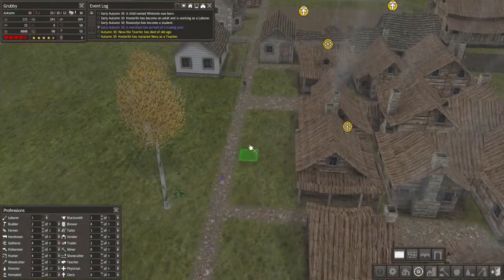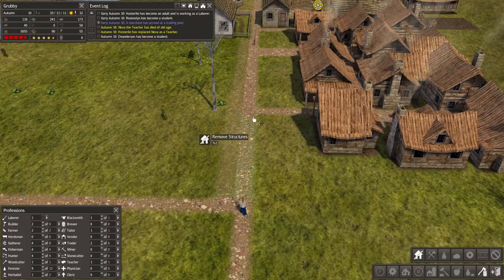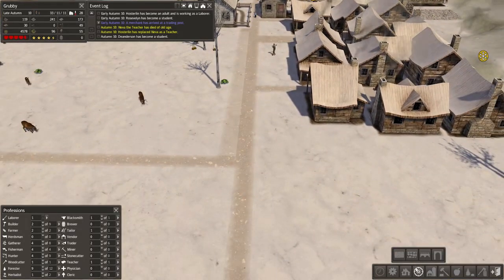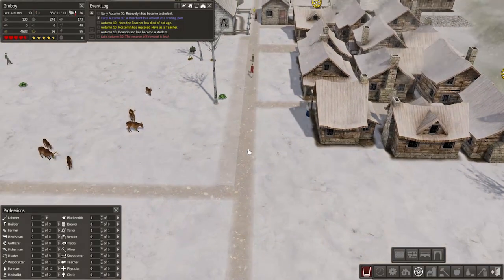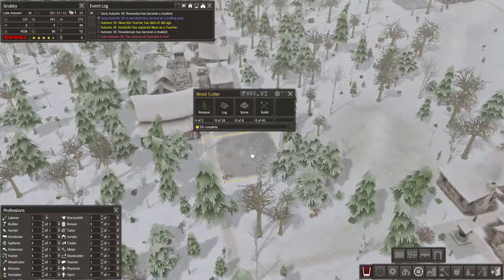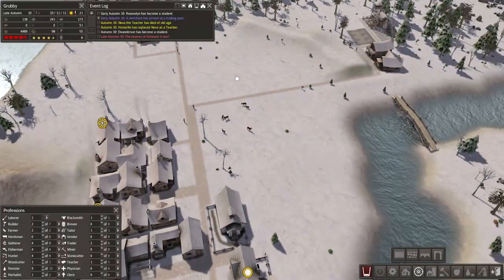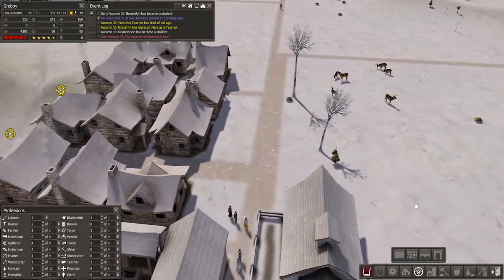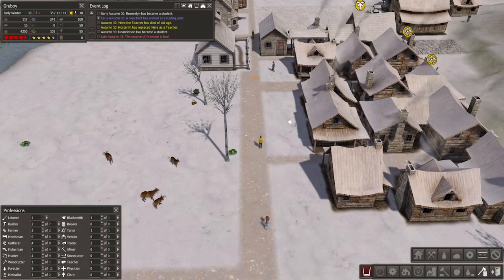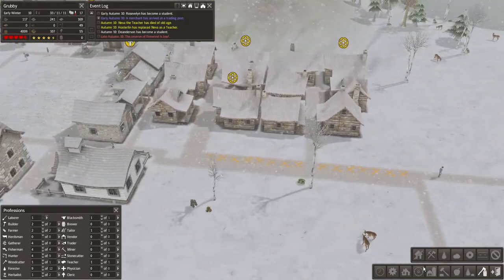What I want to do is move where this pathway goes so we get some houses in here. Remove... I don't even know if this is counting as removing the pathway. How do you remove a pathway? Oh - remove roads! There's a special button for it. Look at that. And then we'll put houses in there basically - that's the idea. I guess I didn't really need to do that bit - that was unnecessary.